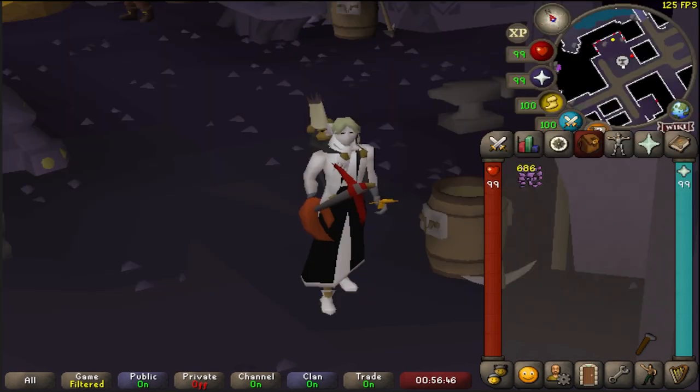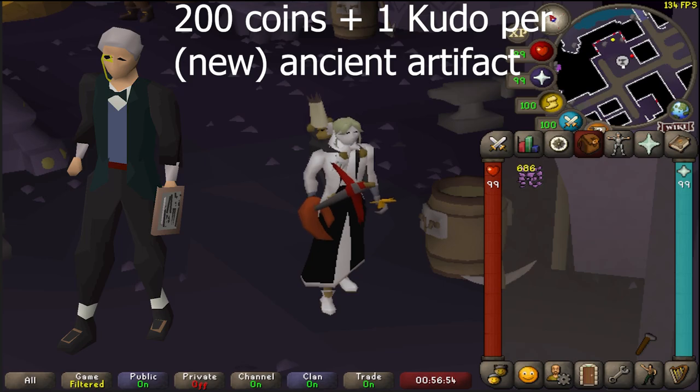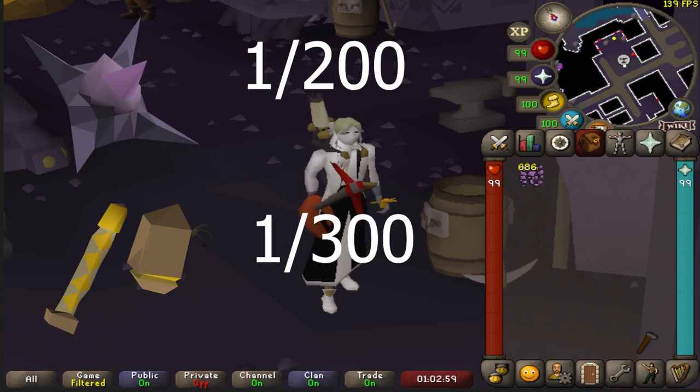Each one of these items can be taken to the Varrock museum and traded to the curator, who will give you 200 coins as well as one kudo per artifact. The other two collection log items from smithing baronite deposits are: the baronite head at a 1 in 200 drop rate, and the incando hammer — it'll be broken — at a 1 in 300 drop rate.